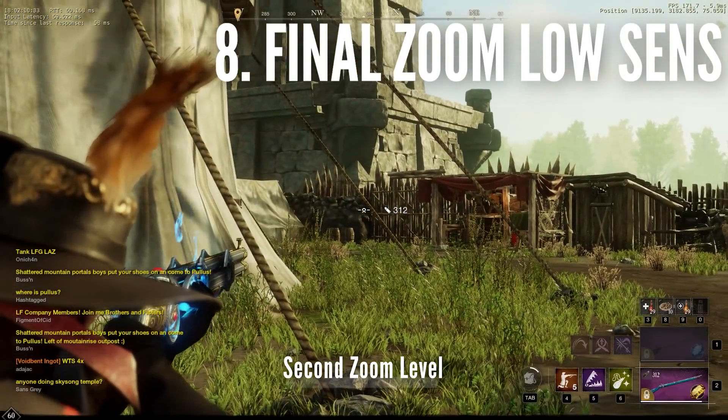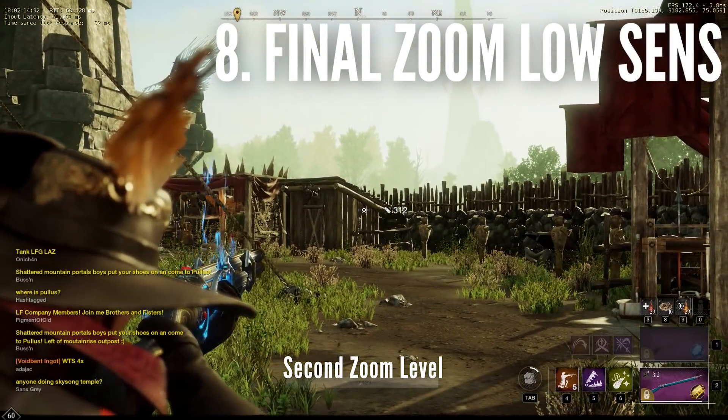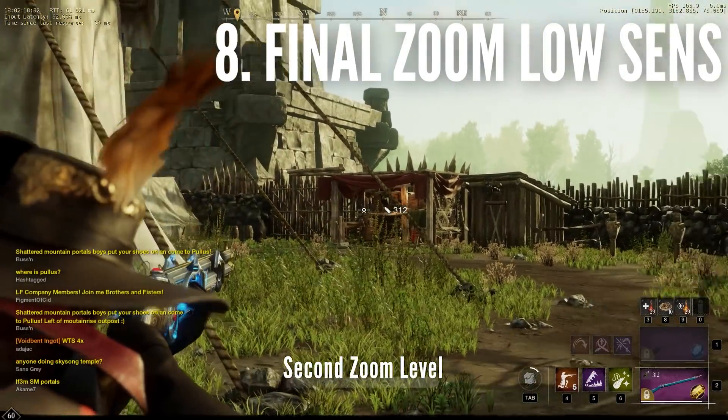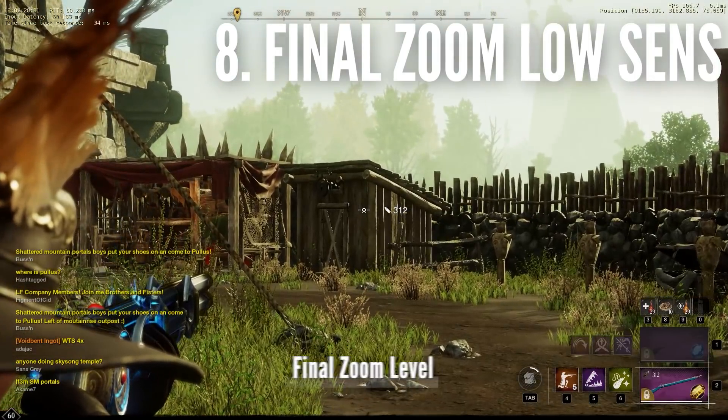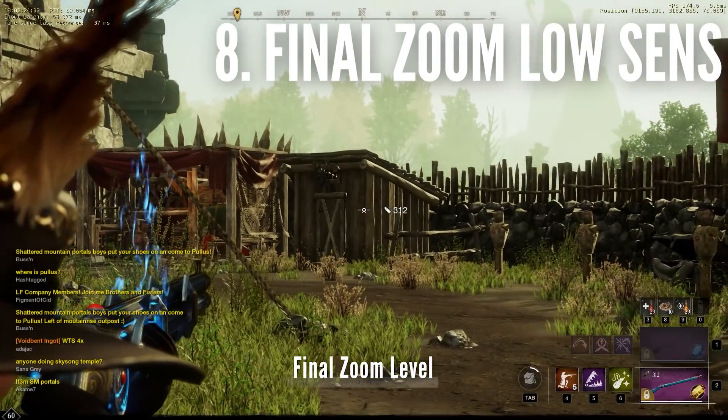In patch 1.1, an additional zoom level was added to musket. Just scroll wheel up one more notch beyond the second zoom level to access it. The biggest benefit of this additional zoom level is that it has very low sensitivity — I'm moving my mouse the same distance on my desk in both clips.